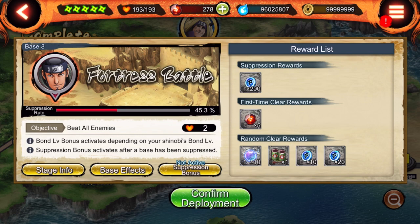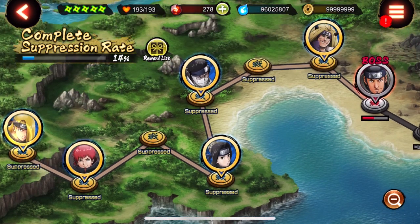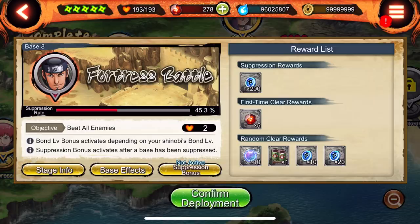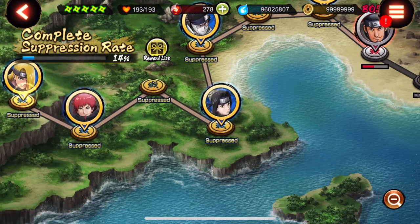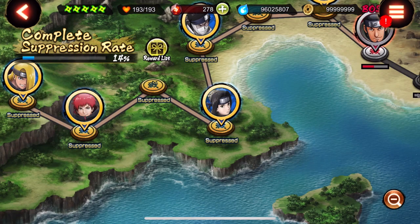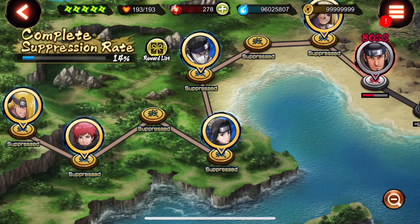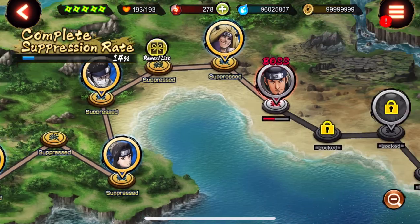As long as everybody in the community is grinding these missions, they will get completed. For example, yesterday I was grinding the data mission and now we're all the way to Asuma. You want to make sure you complete each mission at least once so that you receive the suppression rewards. Make sure you guys do them so you can get those first-time clear rewards — that's some extra shinos that will eventually stack up.